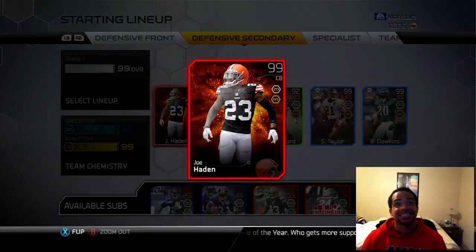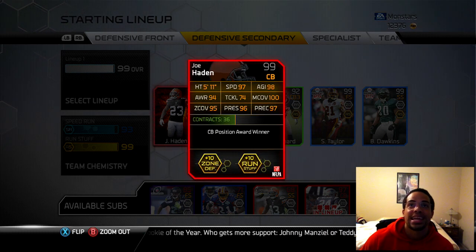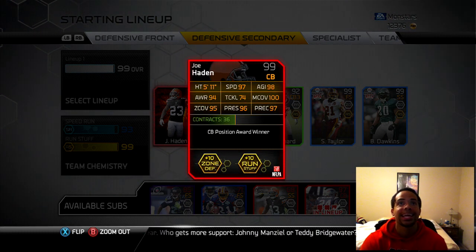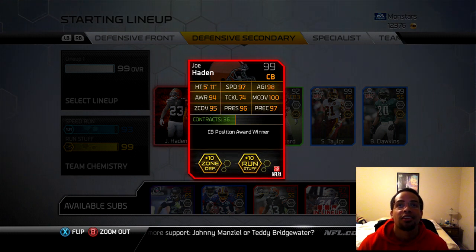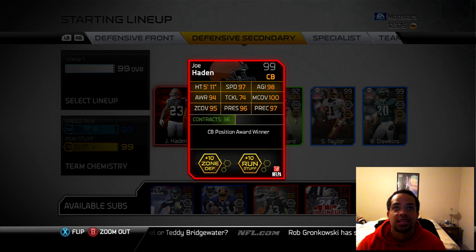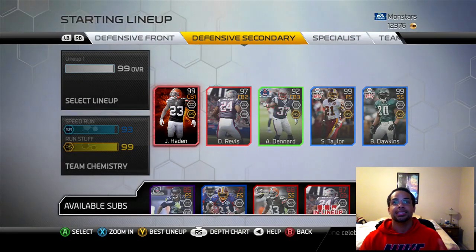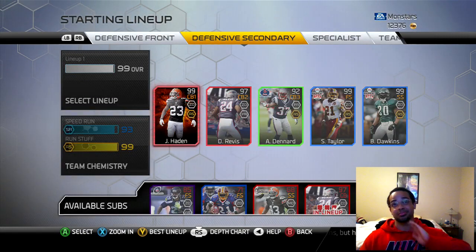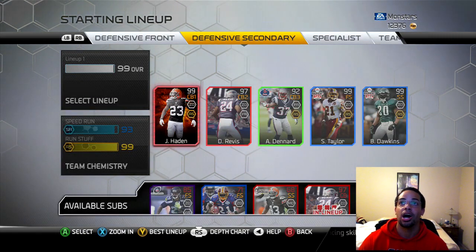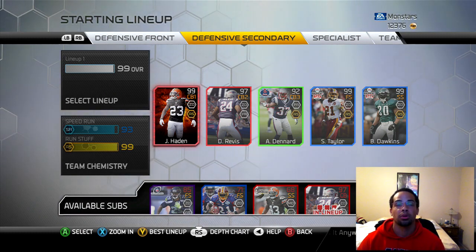Let's check out the stats. Sparkle Joe Hayden has a run stuff chemistry which is great - 97 speed, 100 man, 95 zone, 5'11". He's got 97 play recognition, the agility, the awareness - it's all there. He's got solid tackling and good hit power for a little corner.